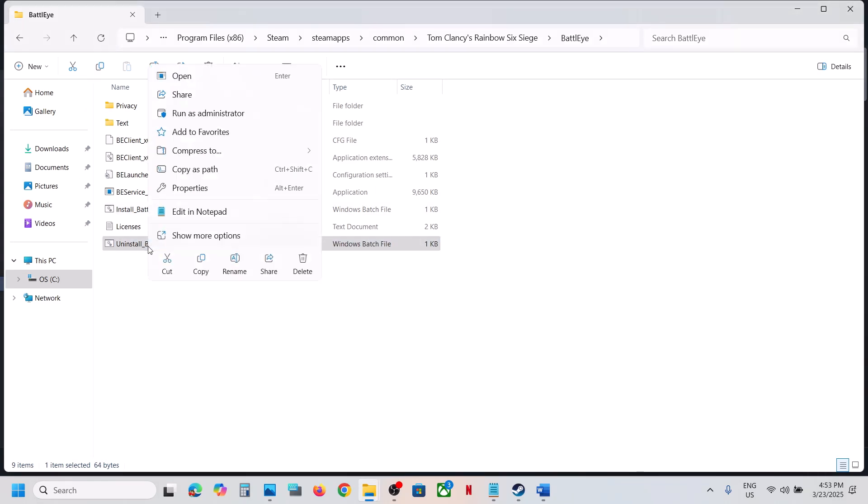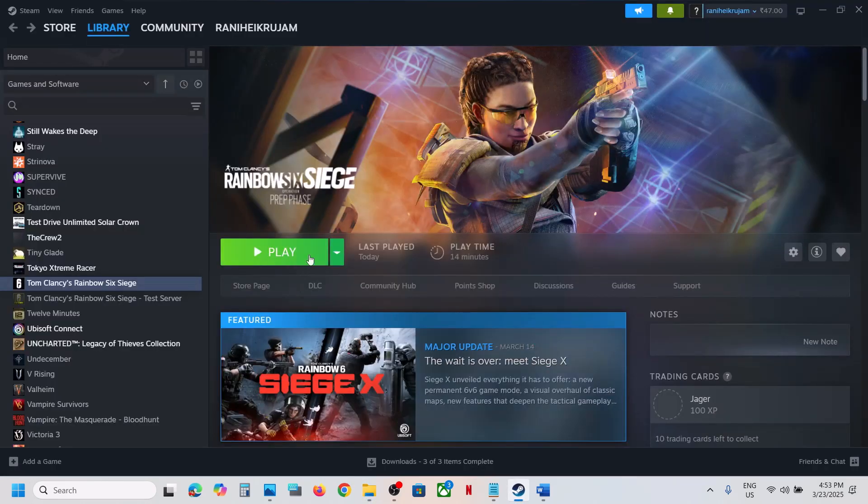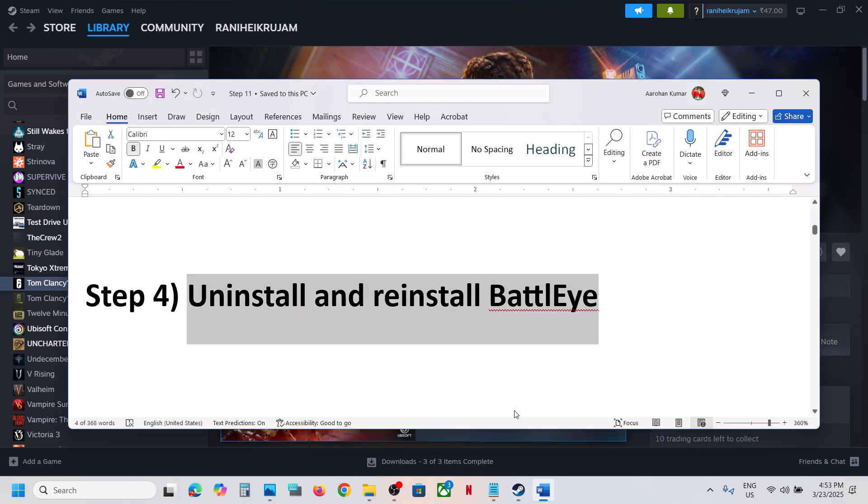If that does not work, uninstall BattleEye — right-click, click Run as Administrator, click Yes to Allow. Then launch the game. When you launch the game, during the launch it will install BattleEye once again and then you can check.